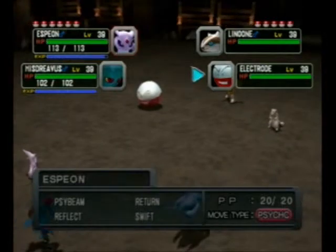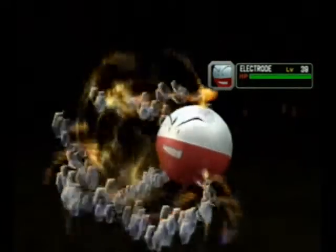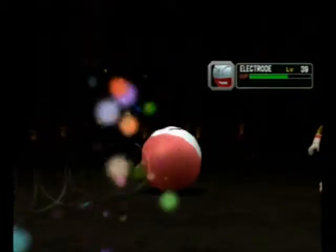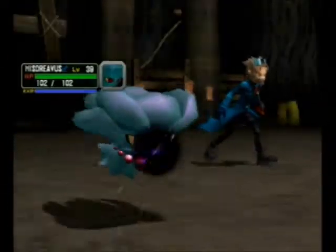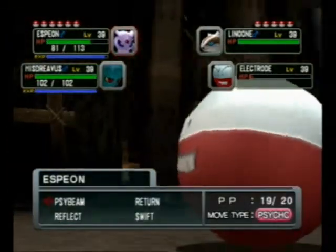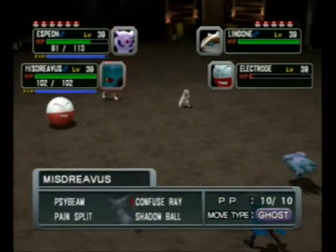I kind of thought he would start off with his Electrode, and I want to finish that thing off as soon as possible, because I don't want it to get off the Light Screen. I'm not going to finish it off this time, but I do like this music though — it's awesome. Hopefully I can finish it off with Misdreavus, though. His main strategy here is getting that Light Screen up, and having his Pokemon barely hang on and use Flail. But luckily, the Electrode does not have Flail on it, so at least there's that. But it does have Spark, which is going to do a lot.